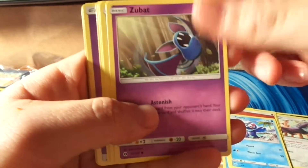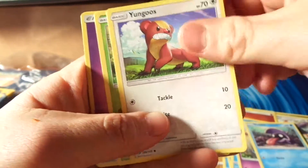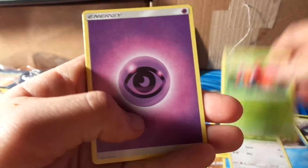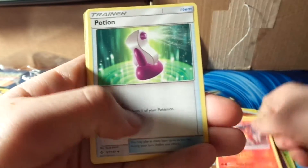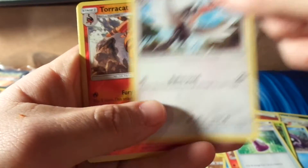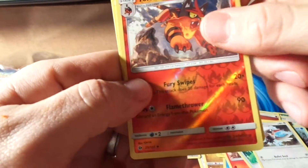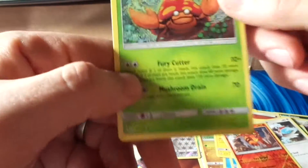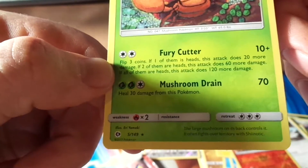Popplio, Zuvat, Shellder, Yungus, Paris, Psychic Energy, Torokat, Potion, Trumbeak, a Rev Holo Torokat. And the rare in the pack is Parasect with Mushroom Drain and Fury Cutter.